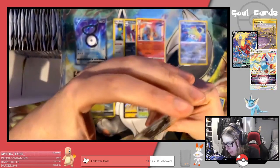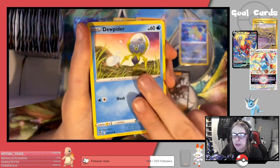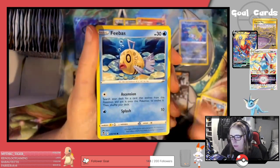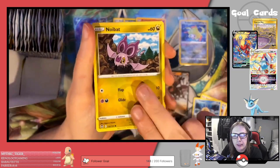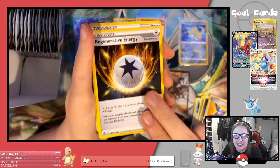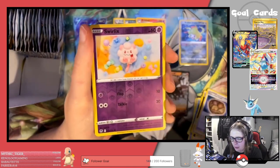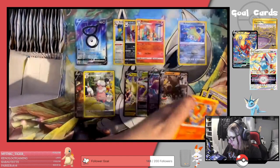Unfortunately, Ursaluna V is one of the V's you probably don't want to pull from this set. Next pack: Venonat, Dunsparce, Spindor, Phoebe, Noibat, Darkness Energy, Cradily, Regenerative Energy, Unidentified Fossil, Reverse Swirlix, and a Victini regular rare.